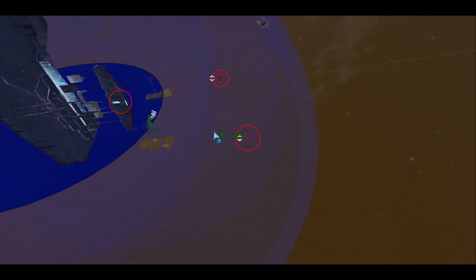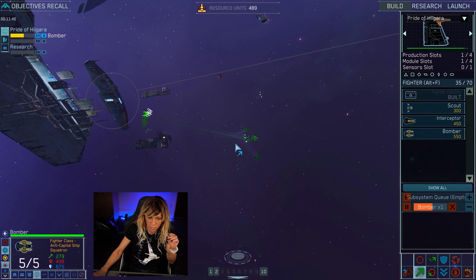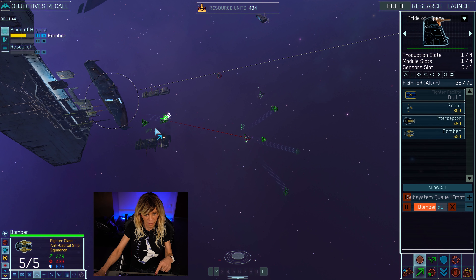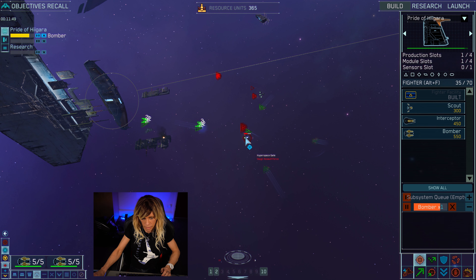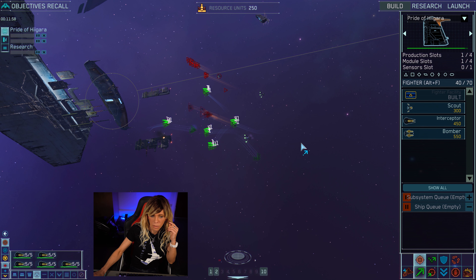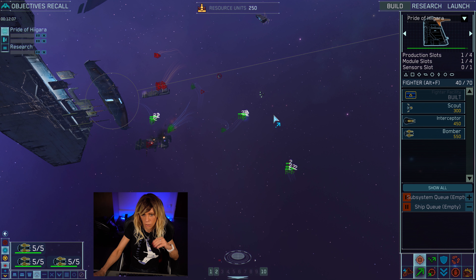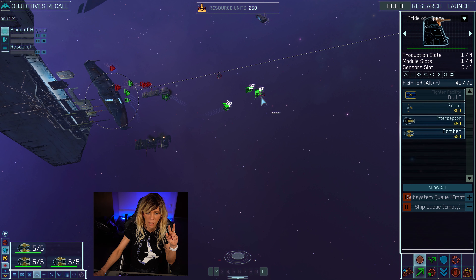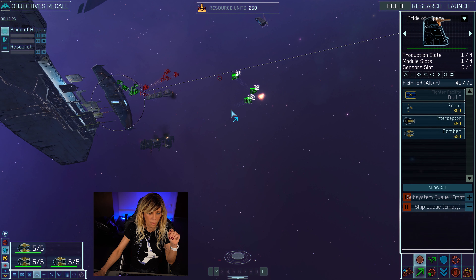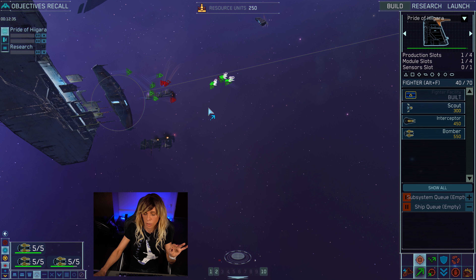The hyperspace gates must be destroyed — that's what we need the bombers for. Hit key 2, click straight on the gate. I have another bomber squadron out too, so select it, Control-2 to add it to the group. Send interceptors to focus on the enemy fighters and hit F2 for aggressive mode. With three bomber squadrons they should make very short work of these gates — and there's the first one down. Bombers move on to the next gate while interceptors keep the enemy fighters busy.